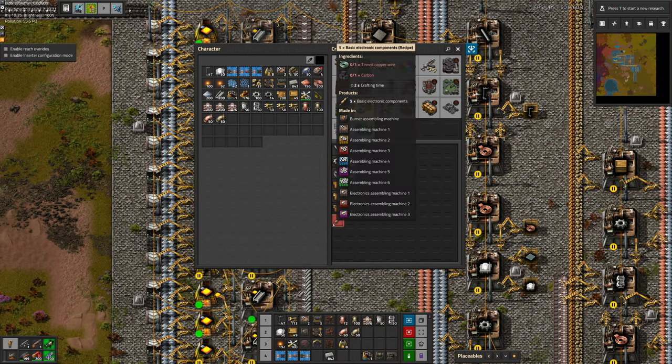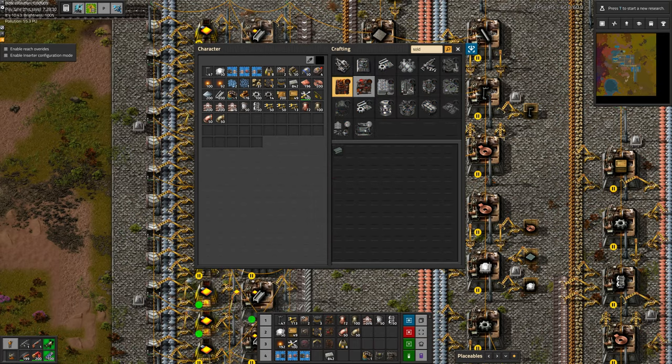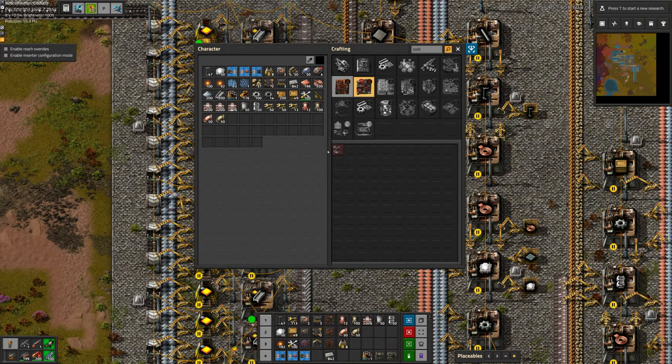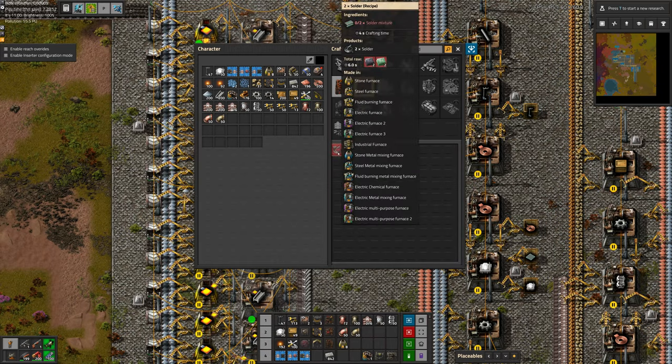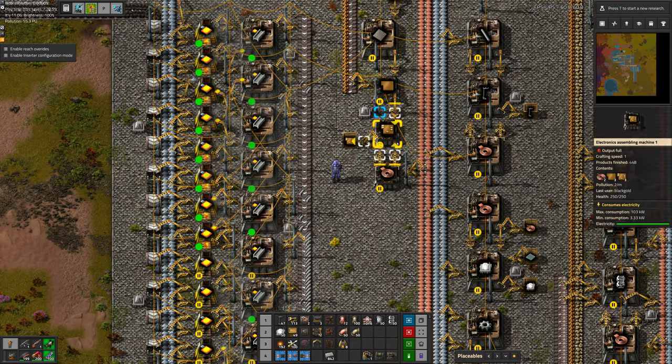The electric components require tin and carbon, some things we're not making yet. And the solder is tin and lead. There are two different ways of doing it: the quick and easy way, where you make the solder mixture right here and put it on the bus, but it's not necessarily the most efficient. Ideally you'd want to do it with angel smelting, which we can do.